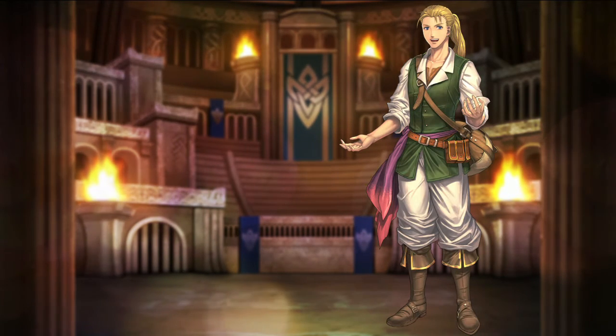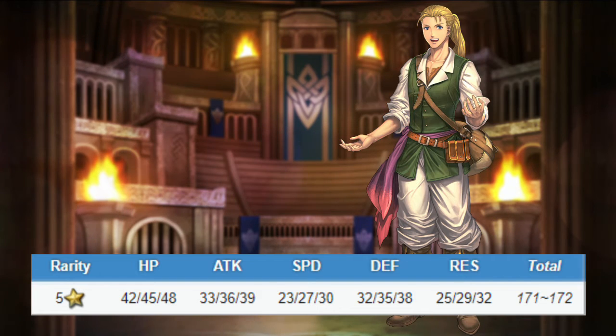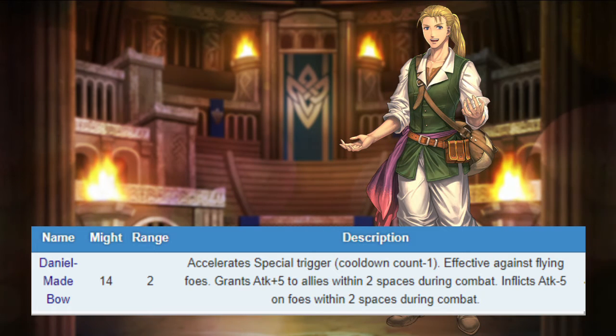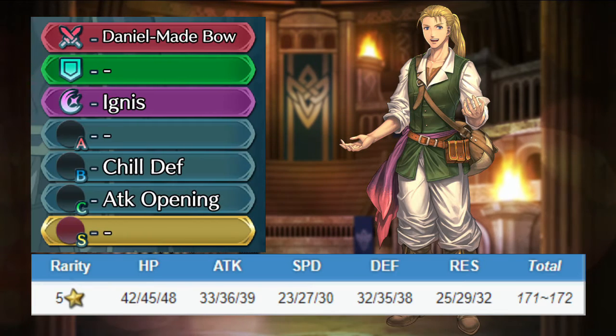Yorch is an infantry blue archer. He has good attack and defense, okay resistance, and bad speed. He comes with a personal Daniel-made bow, accelerating Yorch's special, with effectiveness against flyers, and granting extra attack to nearby allies during combat, while debuffing nearby opponents too. He also comes with Ignis, Chill Defense, and Attack Opening.